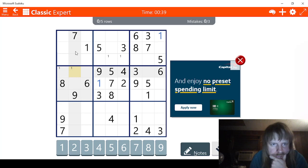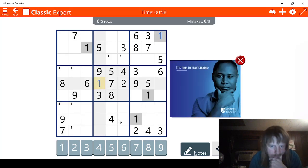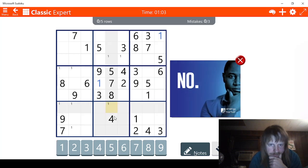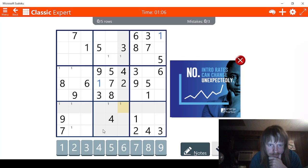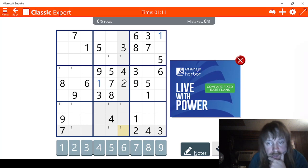Now we have one, two, three, four, five, six, seven — and we're missing these two. That's gone, that's gone, so three possible ways for one right here. We count one through nine, okay. We need to go to the twos now.